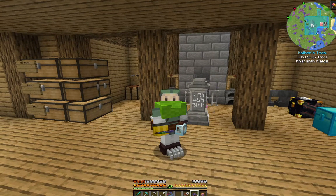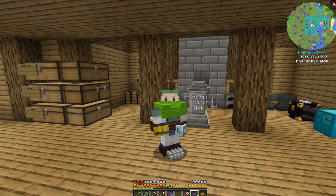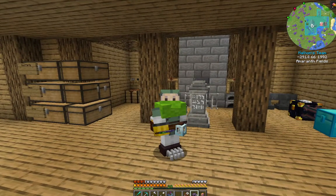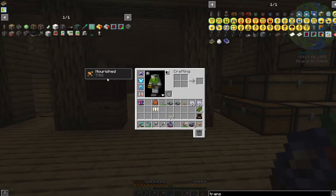Welcome back fellow Minecrafters to my Enigmatic F6 Let's Play series. This is episode 11. In this episode I wanted to kind of shift gears. We've been doing some Create, we've done some tech mods, we've done a bit of exploration with the roguelike dungeon last episode. I wanted to get into Botania today. I really want to get the Sojourner Sash to make my run speed a bit faster, which will be nice.